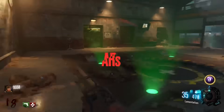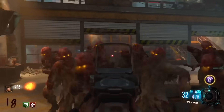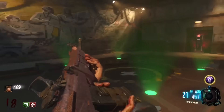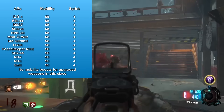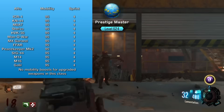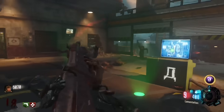Assault rifles are the most popular class of weapons in the entire game. It's the happy medium for weapons, and because of this, the mobility is usually set somewhere around 95%. That is the case with Black Ops 3 Zombies — every single assault rifle in the game is 95% mobility. So regardless of which one you're using, whether it's unupgraded or pack punched, you'll move at essentially the exact same speed.